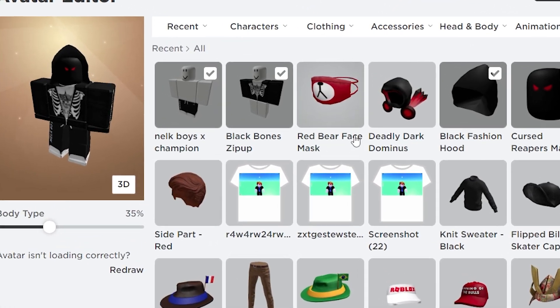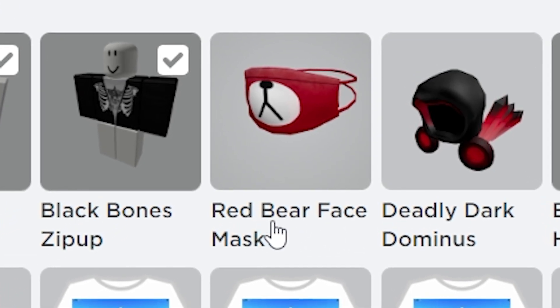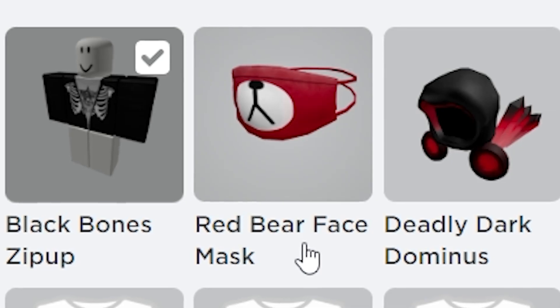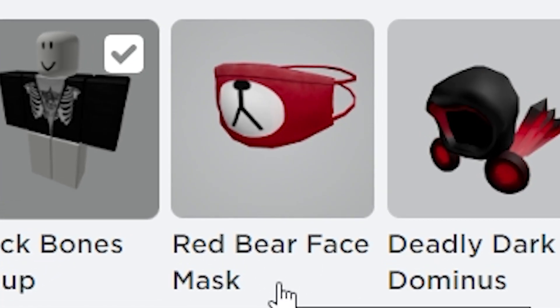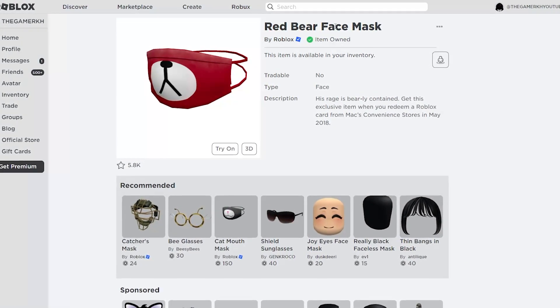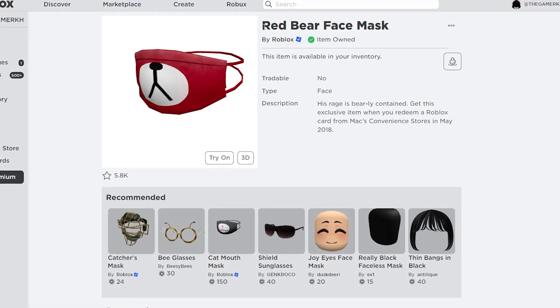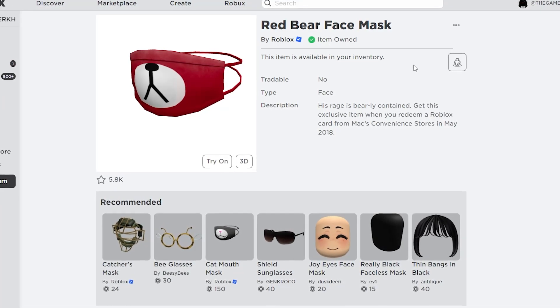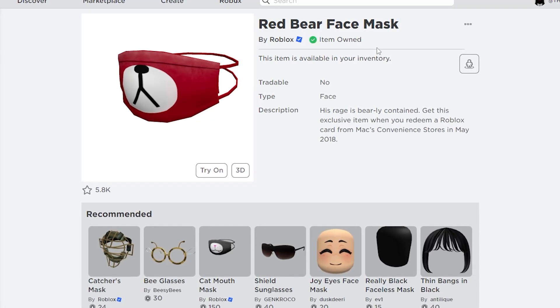To get the Red Bear Face Mask, you have to redeem a Roblox promo code that I'm only going to share with those who watch this whole video all the way to the end without skipping. To show that this item is real, I'm going to put the Red Bear Face Mask link down in the video description.